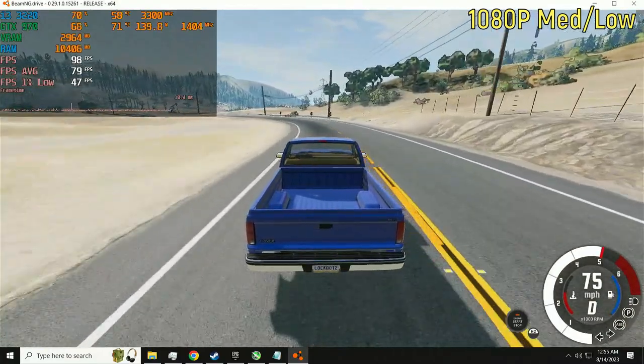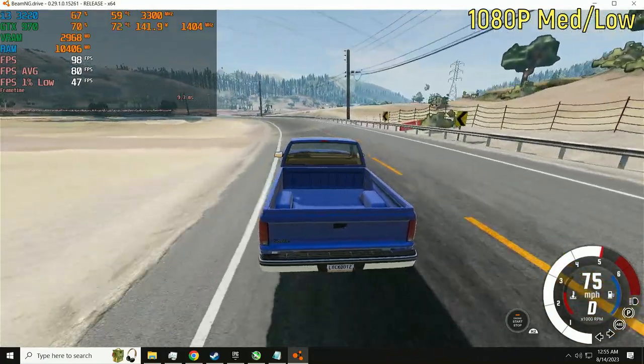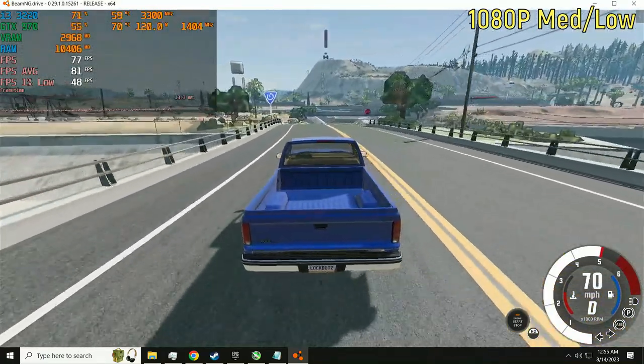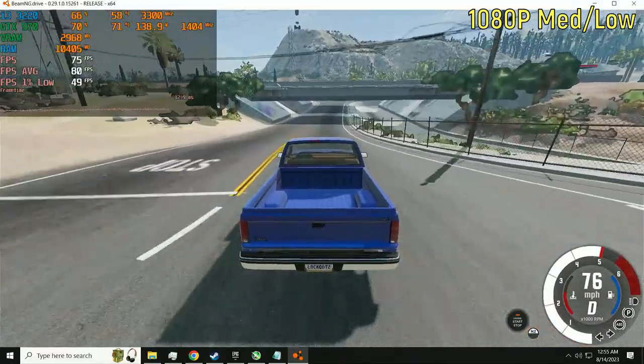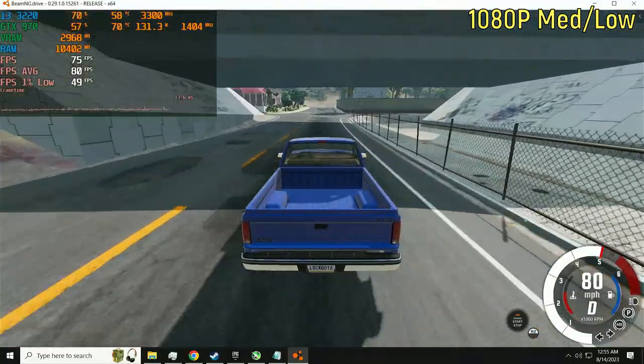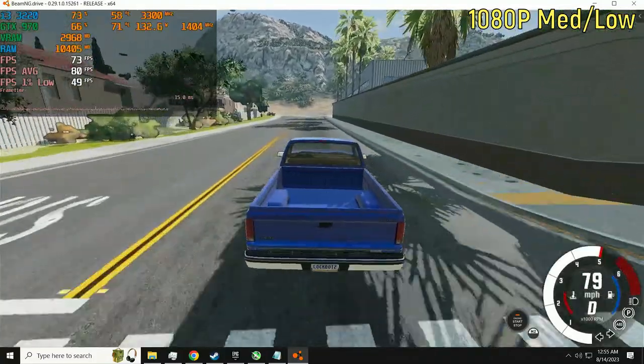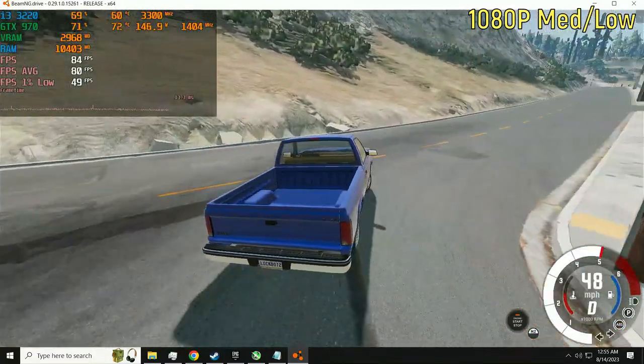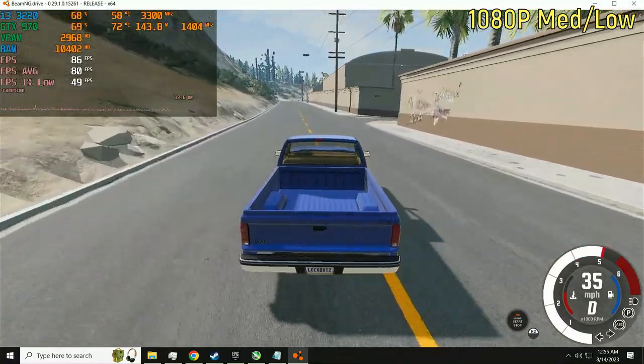BMNG Drive at 1080p on the medium settings — basically everything is on low except shadows and textures are on normal — the game was getting around 80 frames per second on average, with a 1% low of around 50. Very good, significantly better than I was expecting.